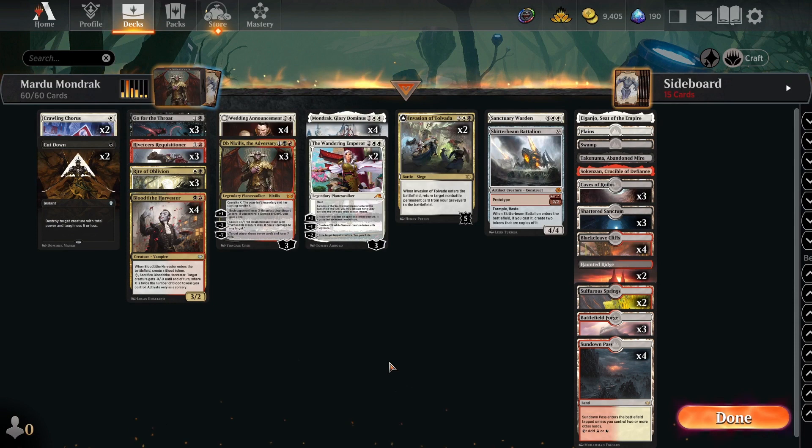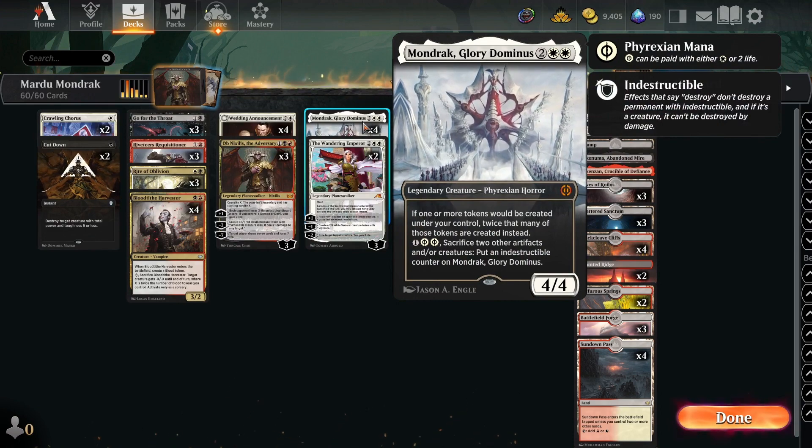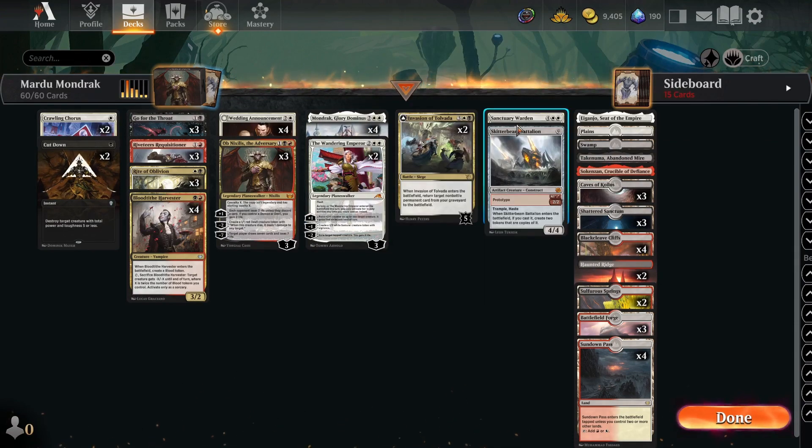Hello everybody, welcome and welcome back. Today we're going to be playing on the best-of-one standard ranked ladder with a Mardu Mondrak tokens list. Basically what we're going to want to do is play lots of creatures that make tokens and we're going to double up on those with Mondrak, Glory Dominus.